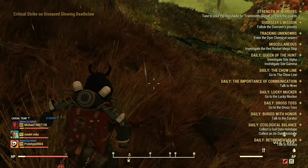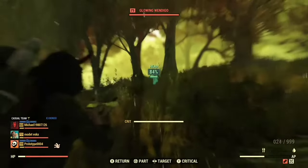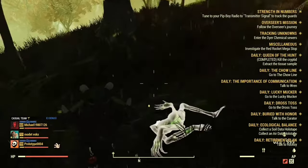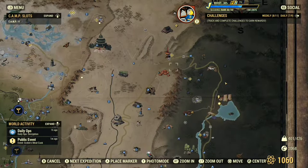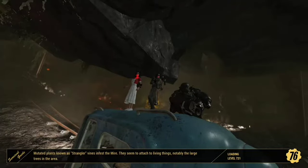I'm going to speed it up until I get the sample. As you can see, now that I have the sample, the place we're going to go is the Hunter's Shack. It will make a little yellow marker on your map - as you can see right there. We fast travel right here to turn in the sample.